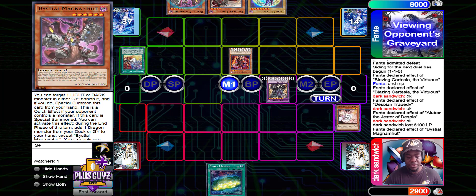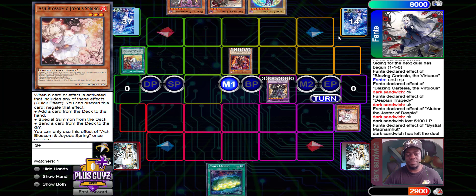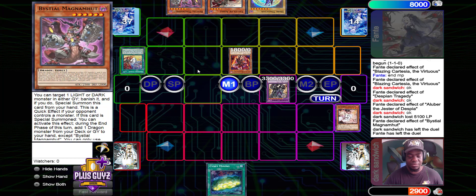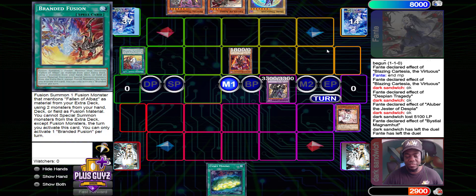Switch to attack, Battle Phase: Chimera in, Aluber in, Beastial Magnumut. And he scoops it up right there. I mean, Magnumut is still just 2500. He would have had 400 left. Who knows what he draws — he does have Signet Mining. He just didn't believe in the heart of the cards.